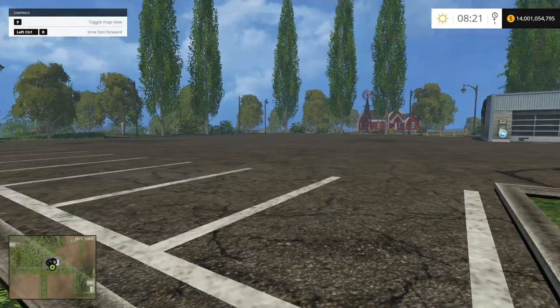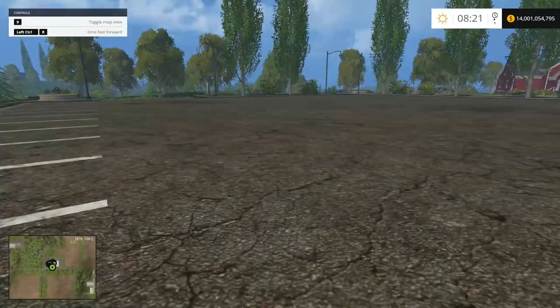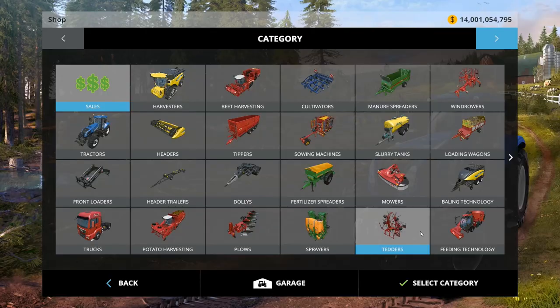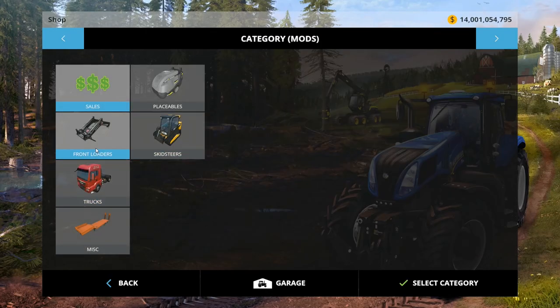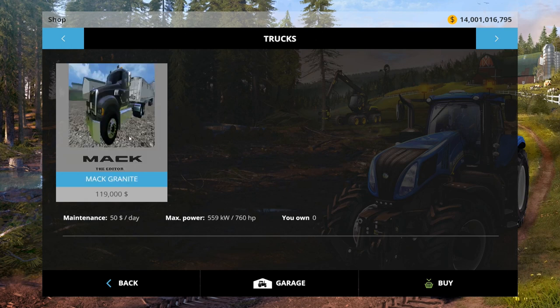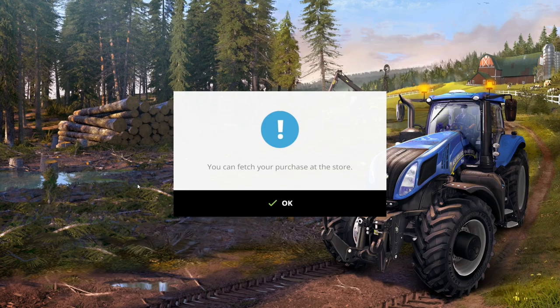We have two things — a Bobcat and a Mack. It's almost like having a burger — a Mac Burger Cat. We have a Bobcat S160, $38,000 to buy, $58,000 to own, 61 whole horsepower. And we have a Mack Granite, $119,000 to buy, $58,000 to own, 760 horse ponies. Let's buy both.